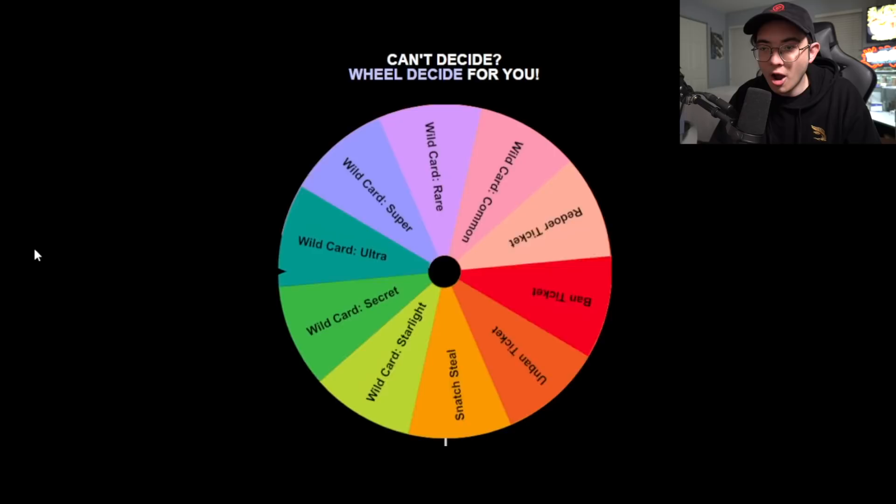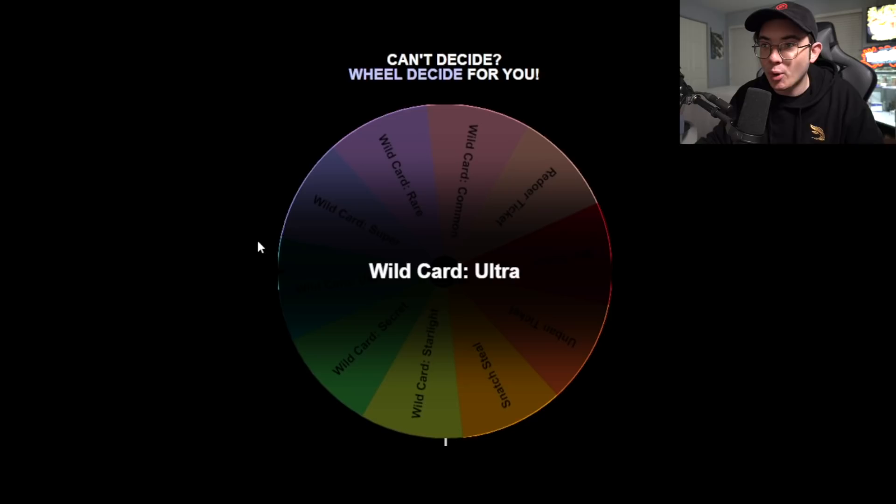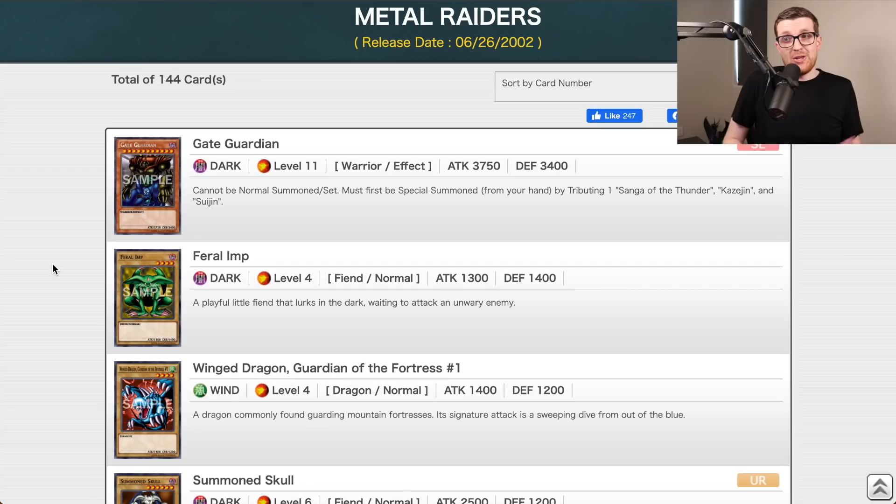Alright, I'm going to spin the first wheel of Season Two of the YuGiOh Progression Series. Give it a spin — obviously looking for the Ultra Wild Card, I think that's the most powerful. Oh my god, Wild Card Ultra! I don't even have to look — I'm taking a Monster Reborn and slapping it in the collection. That's huge!